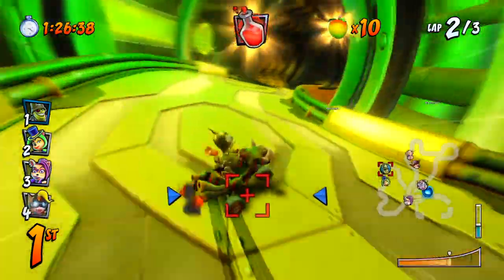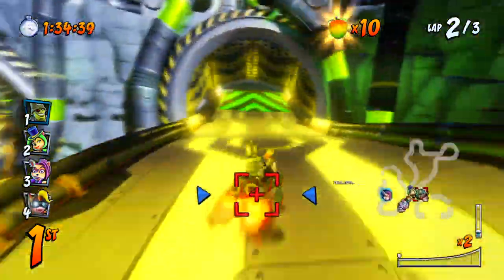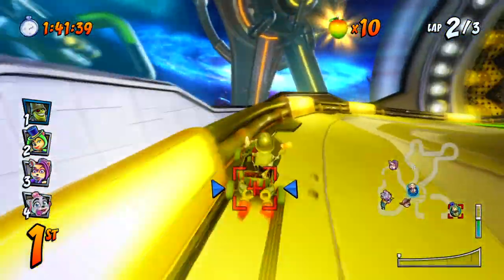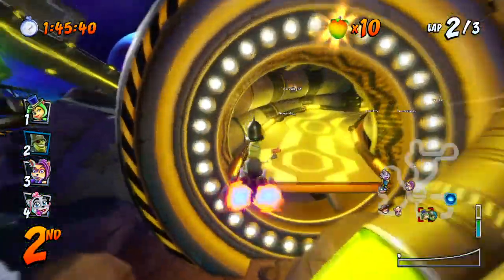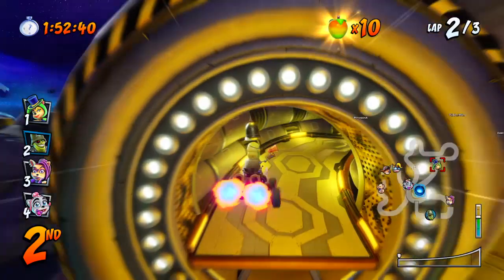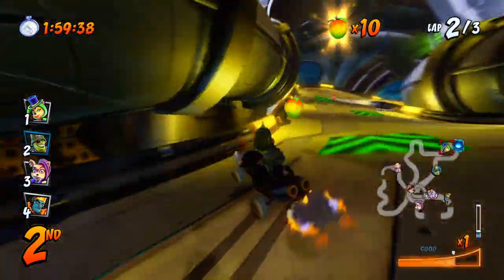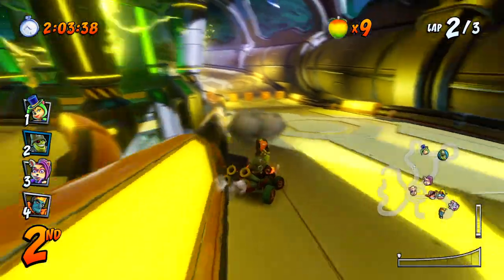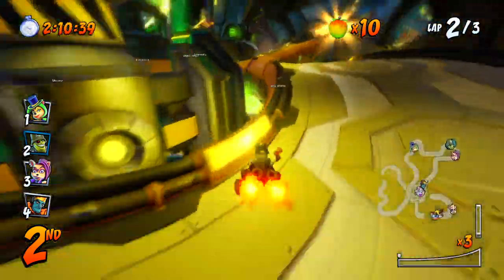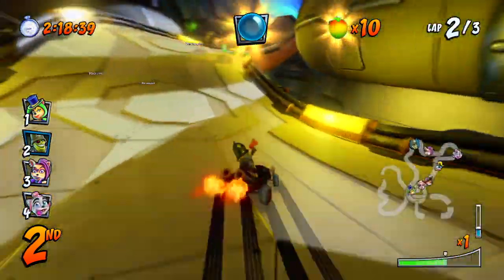Come on — I almost made it through that section. Someone is still really close to me. I'm gonna let her be first so the Warp Orb would hit her — but I pressed jump and that just went wrong. That is just absolutely perfect. That was the worst decision I have ever made on this game. I wanted to be smart, but I was not smart at all. And of course, now I get the shields.